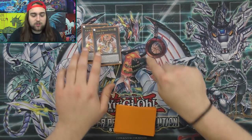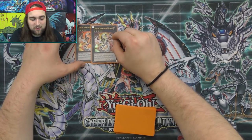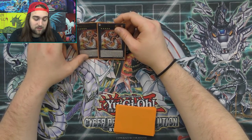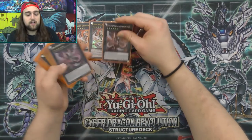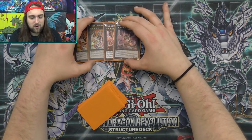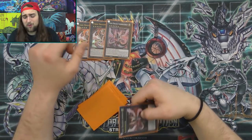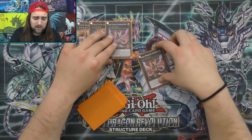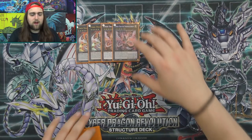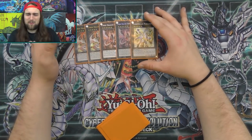For the extra deck, two Cyber Dragon Nova — this has always been the best card in the extra deck since the Cyber Dragon structure came out. It helps you build big boards, and when Cyber Dragon Infinity came out it lets you slap Infinity on top. You never want more than two Novas and you never want more than two Cyber Dragon Infinities. Constellar Pleiades — it might as well be Cyber Dragon Pleiades now, it's the only deck that plays this card anymore. You go into Pleiades because you play Kaiju, so you can Kaiju your opponent then bounce the Kaiju back — very trolly, one of my favorite combos in the deck.